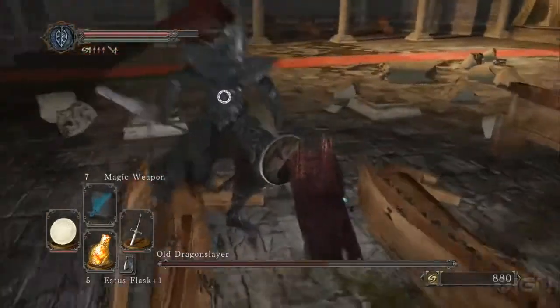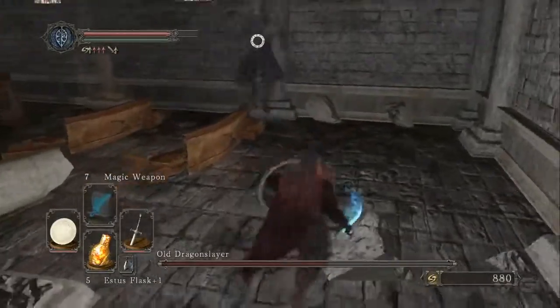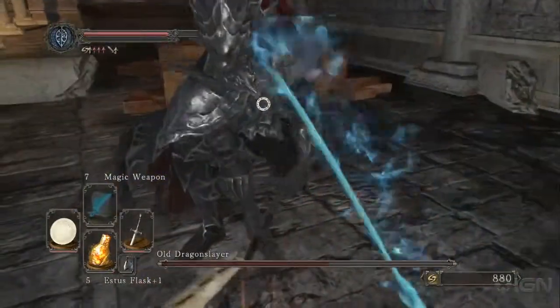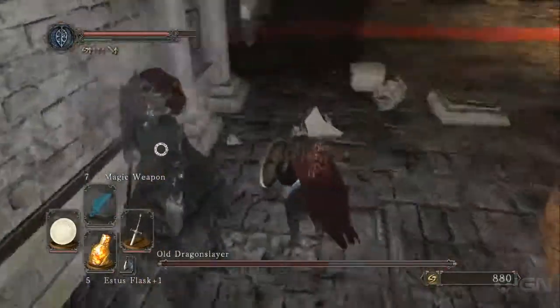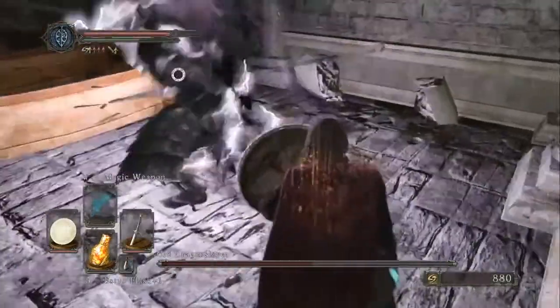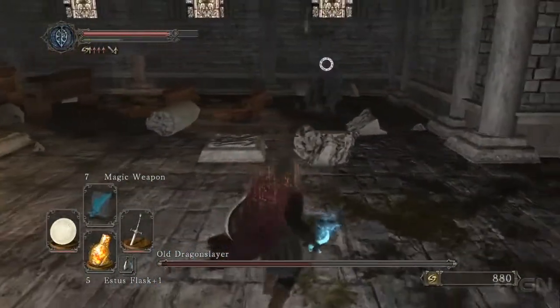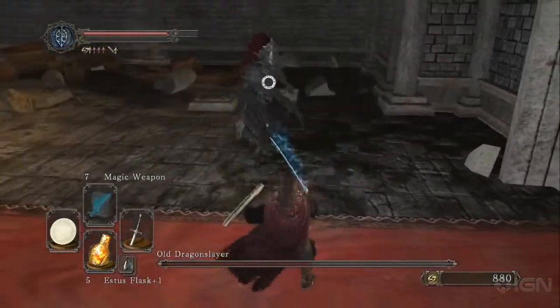He does have a few sweeping attacks, and he does have a couple of lunges like that right there, where he can hit you even if you are dodging continually. But on the whole, you're generally going to be able to avoid everything just by simply circling around him at all times.